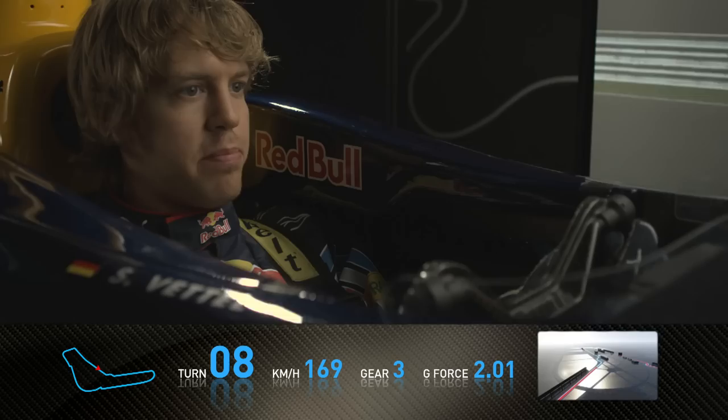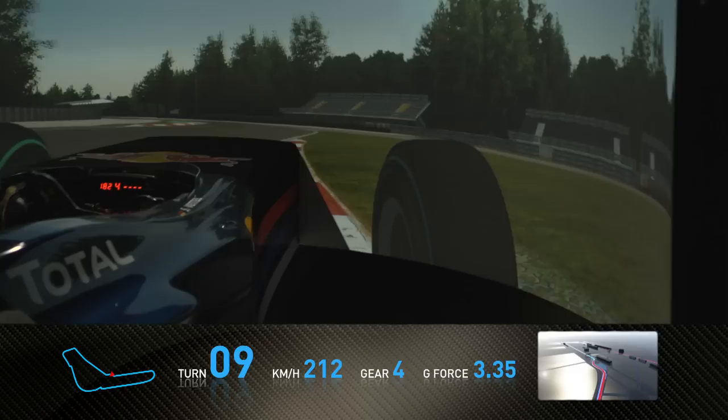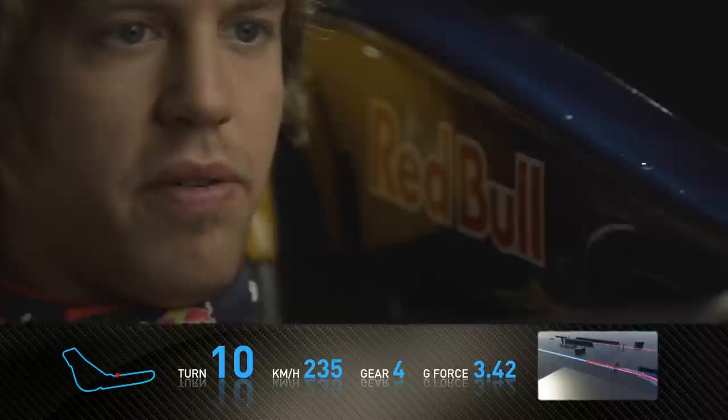It's pretty quick. Braking hard for Variante Ascari — next chicane, hitting the first kerb on the left, and then going through the right-hander and the final left kink. Fourth, fifth, sixth gear.